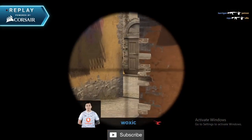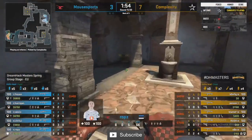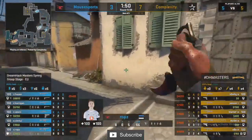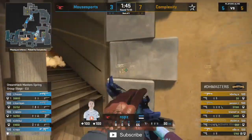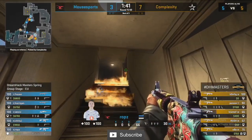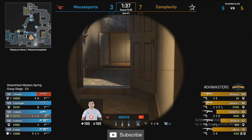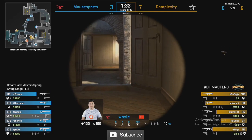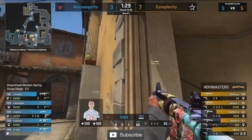Starting to see a little bit more confidence returning to Mouse Sports — good. No longer just hiding back in these bomb sites and giving Complexity the room to work with. Chris J still yet to frag, but there's always time to turn it around. The nades have been good for Mouse Sports — in spite of this scoreline for Complexity, Mouse Sports have gotten away with so much utility damage in the opening of these rounds.